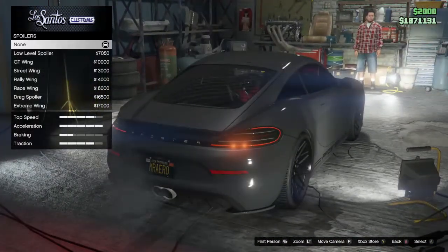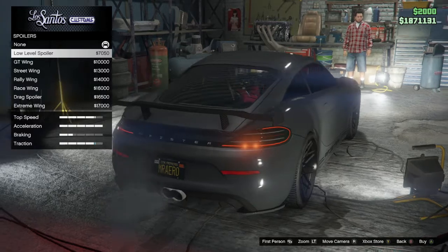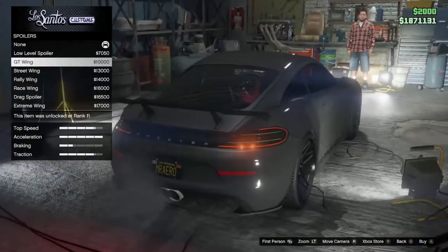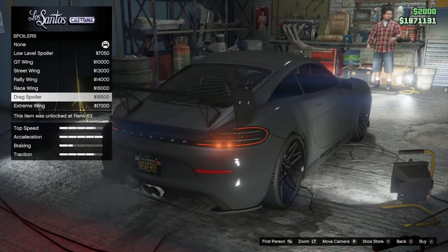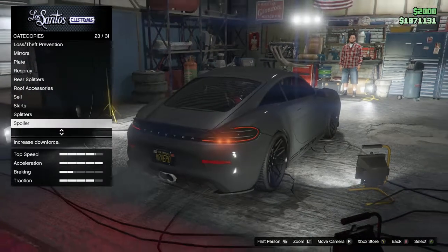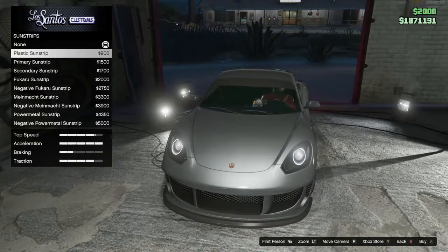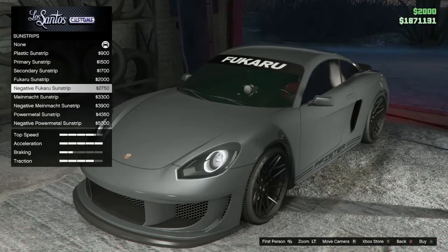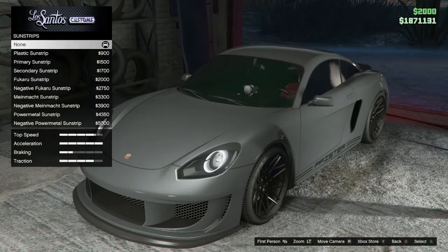For spoilers — Caymans don't really look good with spoilers unless it has a ducktail — but I'll scroll through them just so you can get an idea of what they look like. I think this one looks pretty cool, not too over the top. But for me, I just kept it stock since there's already a ducktail on it. For stripes, there aren't too many — only here if you want to make a race build — but I like to keep it stock.